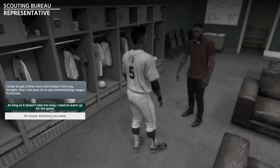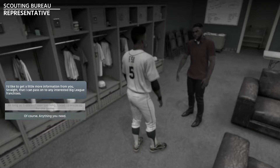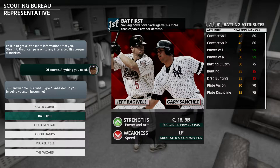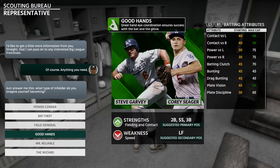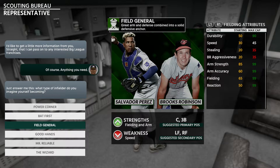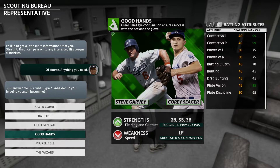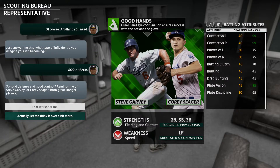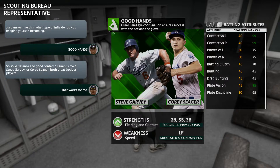I'm getting talked to by another scout. He'd like to get a little information — anything you need, my bro. I got to choose my archetype. Do I want to be a power guy or do I want to be a fielding guy? I think I want to hit a lot of home runs honestly. What's the fielding stat, 60? Nah, I don't want to be that bad. Good hands — I got to pick this, I'm gonna be like Corey Seager. I got to go with good hands. About to be a beast out here, you already know.